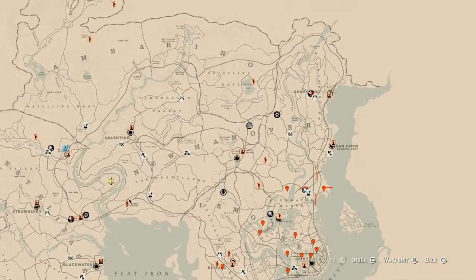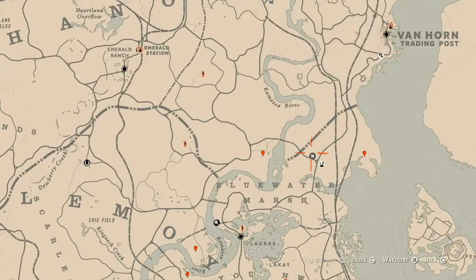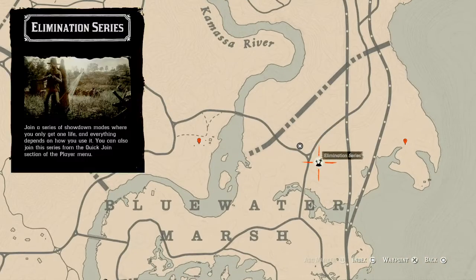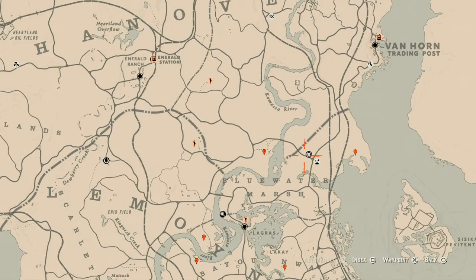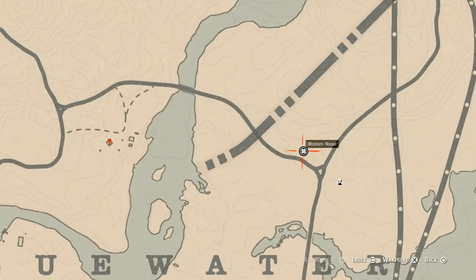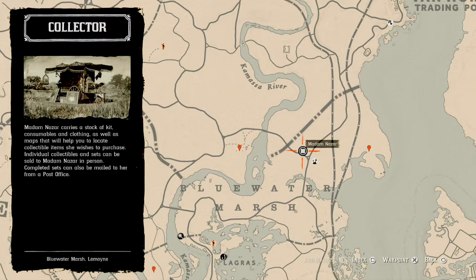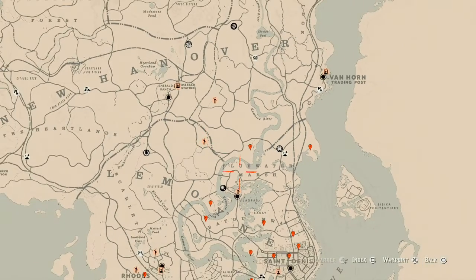The first thing I want to get out of the way is Madame Nazar's location. Today she's right above Blue Water Marsh, right by the Elimination Series, along the Kamassa River. She will be here until 2 a.m. — that's Eastern Standard Time, New York time zone, East Coast time zone, for those of you who don't know or aren't in America.